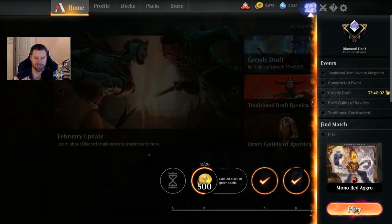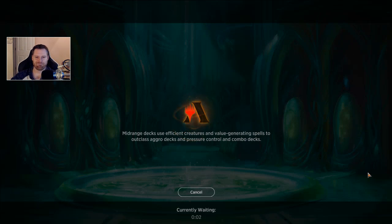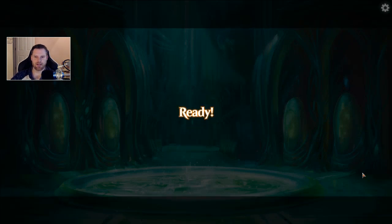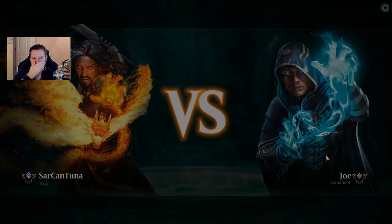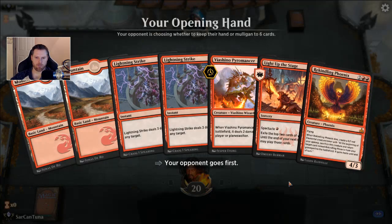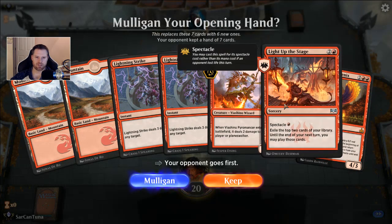This deck is fun. Sometimes I do feel bad for playing it — when it goes off, it's just like, sorry dude. There's not much you can do about it. I have lost to Mono Blue and everything with it, so it happens. Explore Stompy is hard to deal with. This is a decent starting hand — I'm not sold on Rekindling Phoenix to open the game, but I do like having two Lightning Strikes and a Light Up the Stage early, so we'll hang on to it.